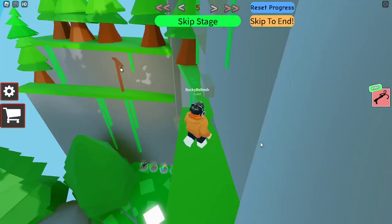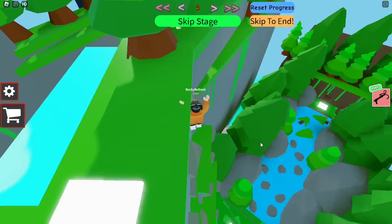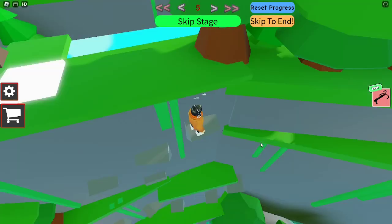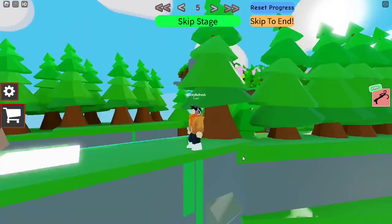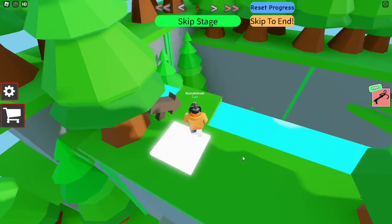We have to jump a bit more and climb up these if we can. We have to just be careful because that grass is kind of sticking out right there and it's pushing us down. But we made it past the obstacle so we don't have to worry about it anymore.